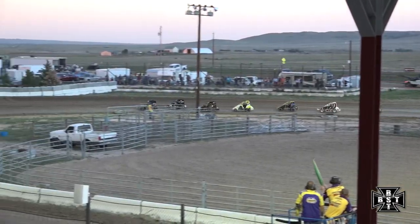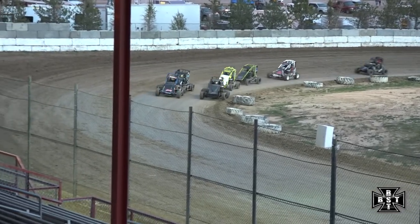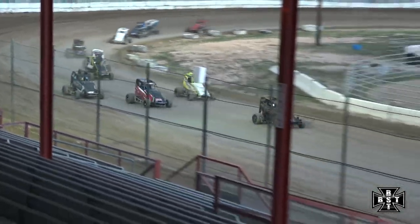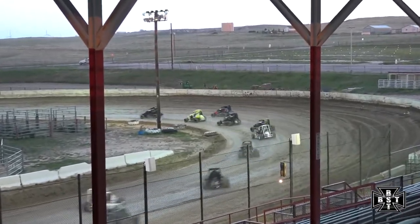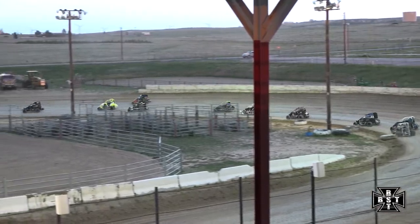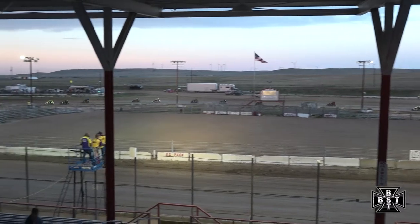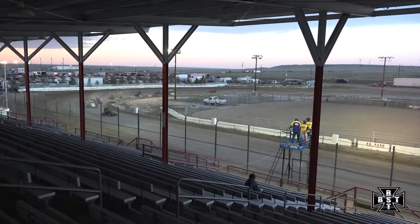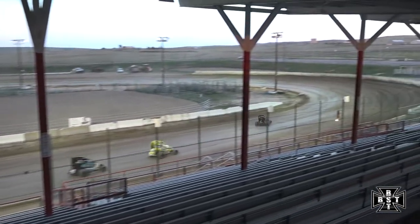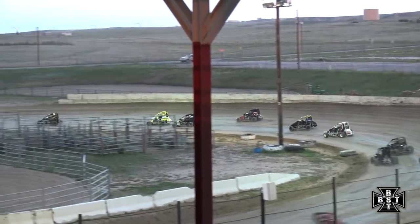Adam Fox slows it down entering turn three. They're going to come out of turn four, ripping up that dirt. They're going to call it a clean start. Good jump on the inside by Christian Galacia and Brad Ernst as they move up. Corey Kelly's up there as well. Adam Fox moves back into fourth. Christian Galacia, the 17, your leader, followed by the 11C of Brad Ernst. Then it's Corey Kelly in the 47. Adam Fox, followed by Tristan McRae. Top five right now.